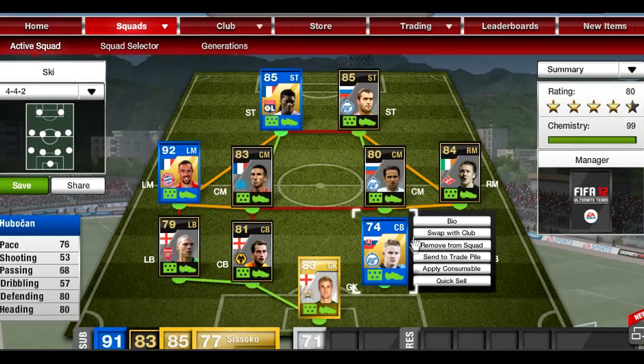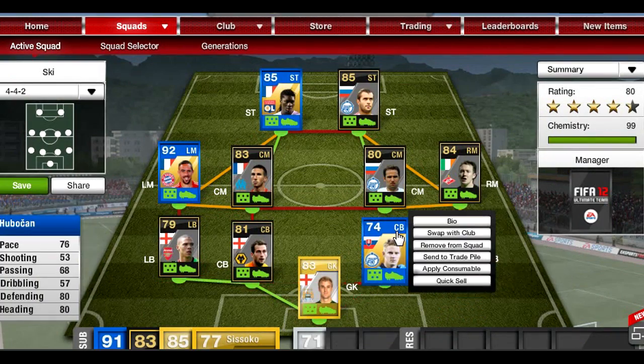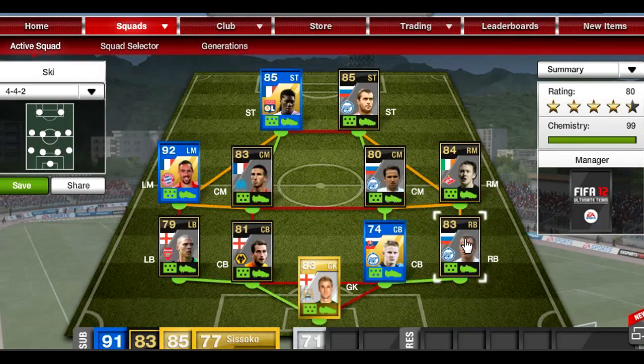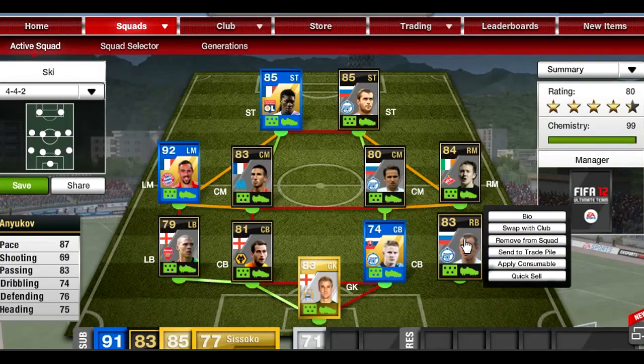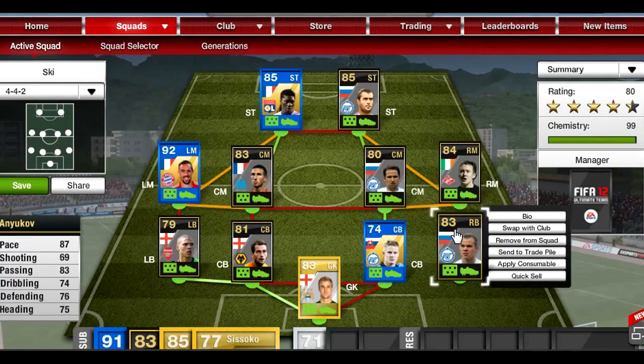At right back, getting that zen link with Tomas, is Anikov. I believe he has high/low work rates which is not ideal, but McGeady can get back to cover him. 87 pace, 76 defending — a pretty big bump on his non-inform stats — 69 shooting which isn't bad, 83 passing, 74 dribbling, 75 heading: all-around solid right back.